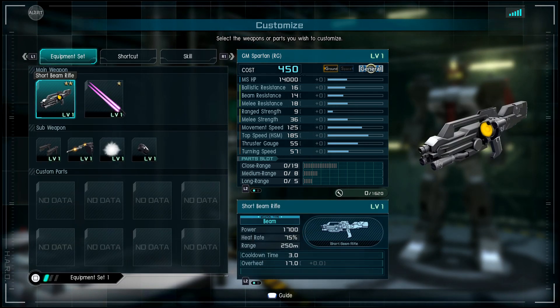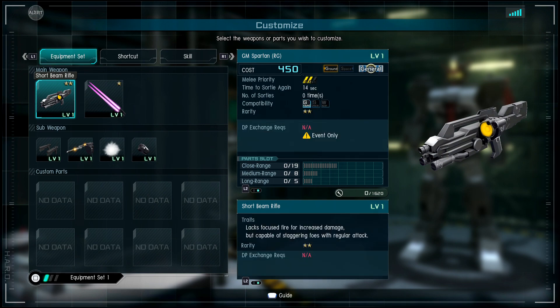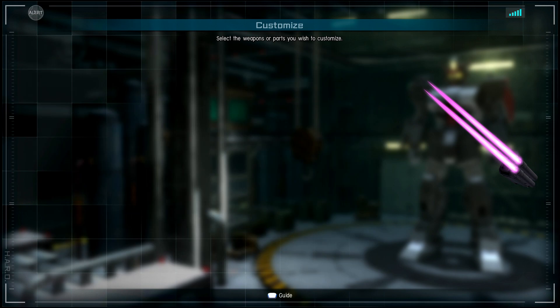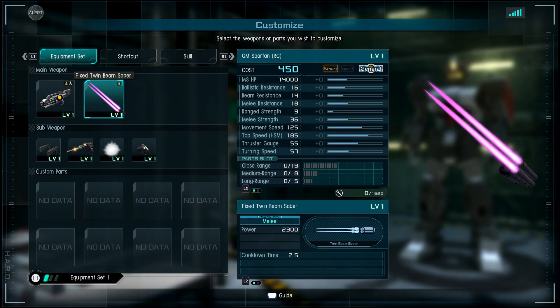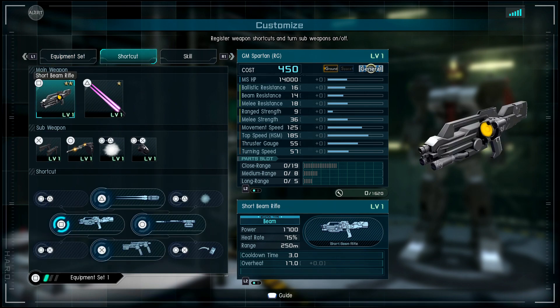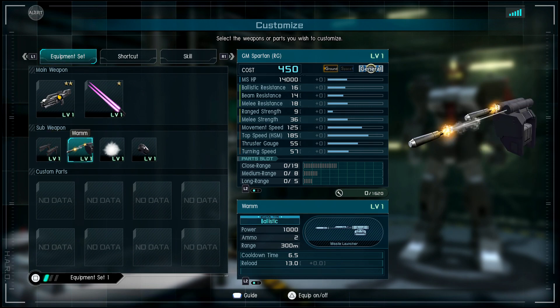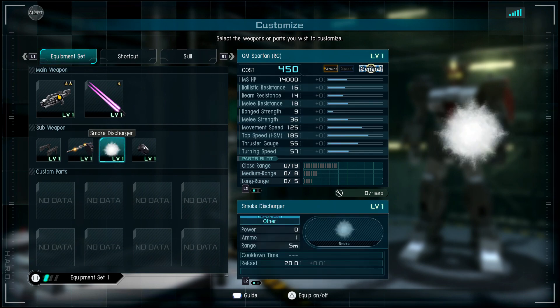A general doing all the things: you have your short beam rifle, a rifle that can stagger, which is really dope with just regular tech, or you can swap it out for a hyper bazooka modified. You have your fixed twin beam saber on your arm, so you can't really swap that out. You have your hand beam gun times two, which is dope — the range is short of course, but it looks like it has about five shots before you overheat. That's a lot. You have your missile launcher with 300 meters — only two shots but it's pretty strong. You also have your smoke discharger to help you be stealthy.